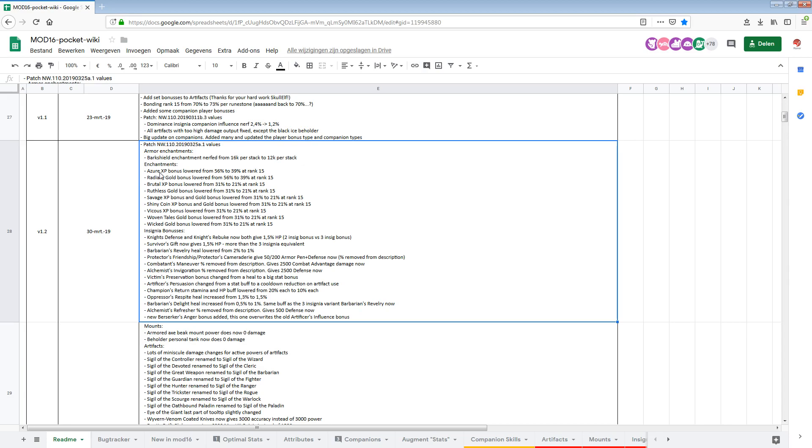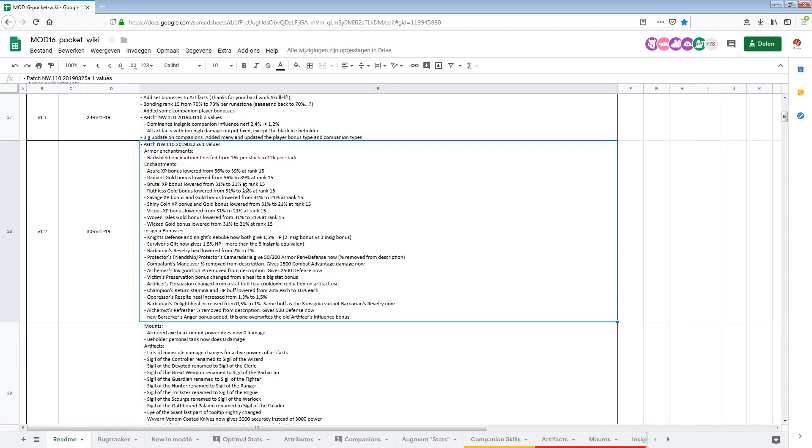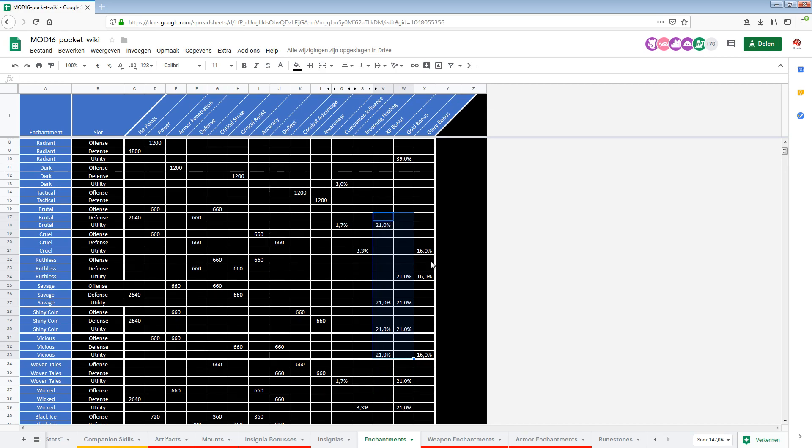Next up, enchantments — there are some changes here. All the XP bonus and gold bonus percentages of the single stat enchantments went down from 56% to 39%. The dual stat enchantments — Brutal, Ruthless, Savage, Shiny Coin, Vicious, Woven Tails, and Wicked — also went down from 31% to 21%. Glory bonus was not changed. XP bonus was probably a little bit too strong anyway; gold bonus — not sure why that's been reduced.